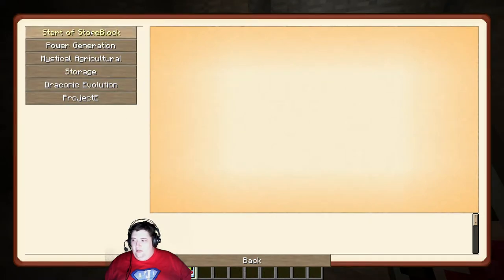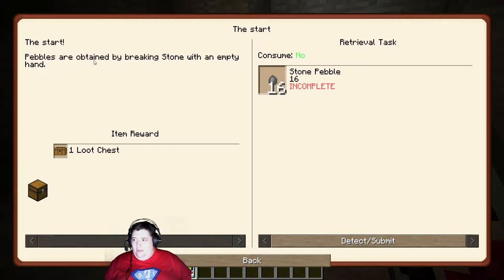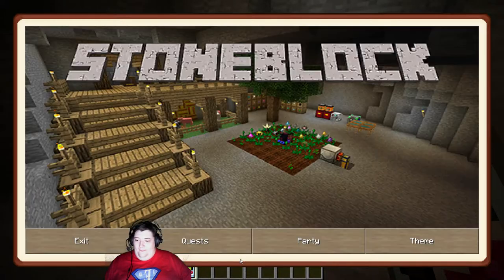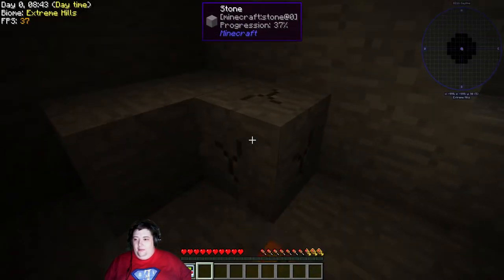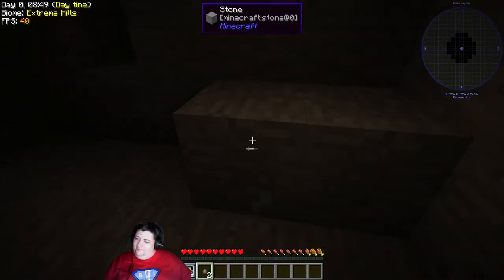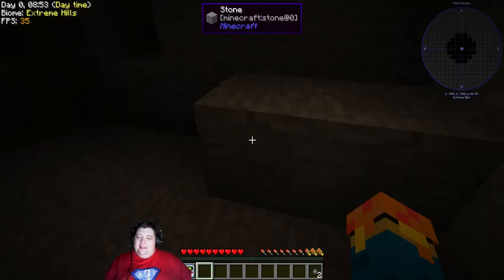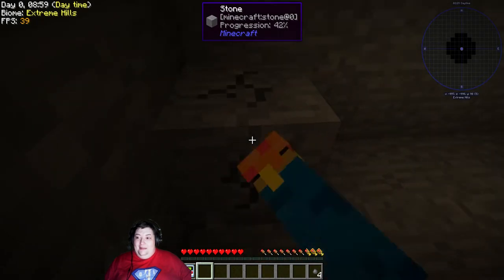We're going to go to Quest. Start of Stone Block and we are looking at the start. Pebbles are obtained by breaking stone with an empty hand. And I get a loot chest. I need to get 16 pebbles by punching rocks. This is going deceptively fast. But of course, the pebble goes into the hand I'm using, and then I can't punch rocks with an empty hand. That's interesting.